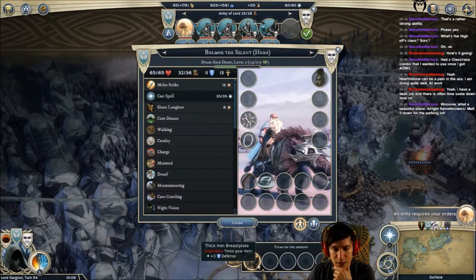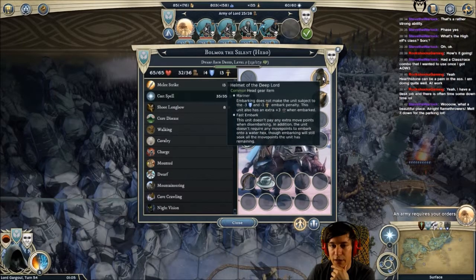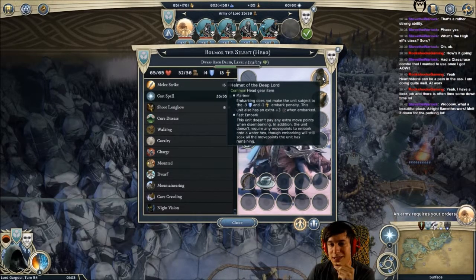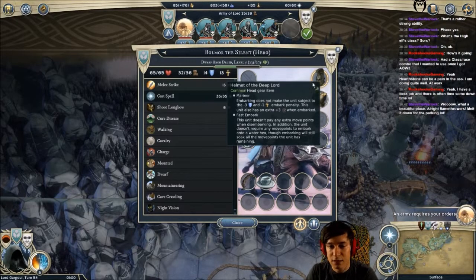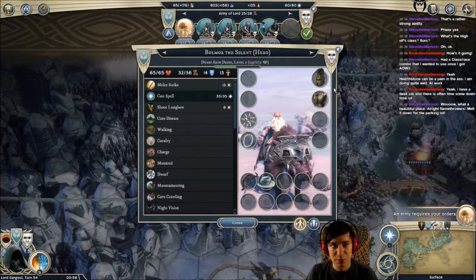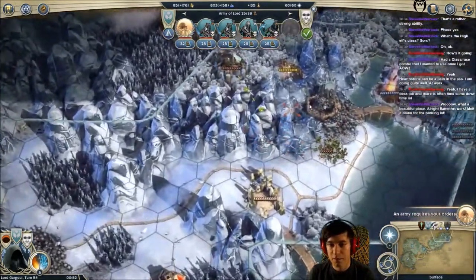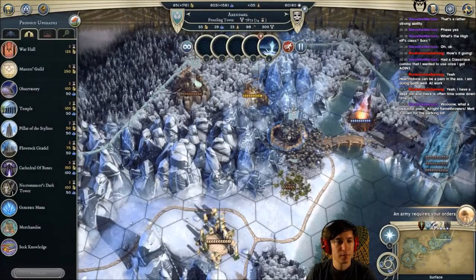Plus 10 HP and plus 3 defense - with a great helmet here, of the deep lord. That's useless on this map because it's just for embark and sea battles and stuff, but it looks awesome. Like a helm of a Spartan! Spartans - awoo, awoo, awoo!